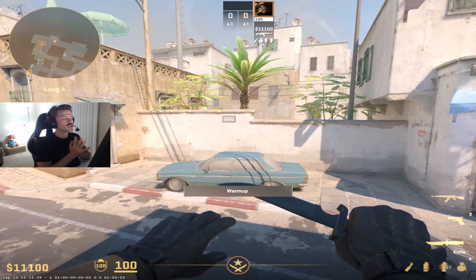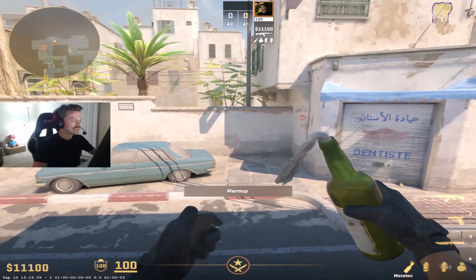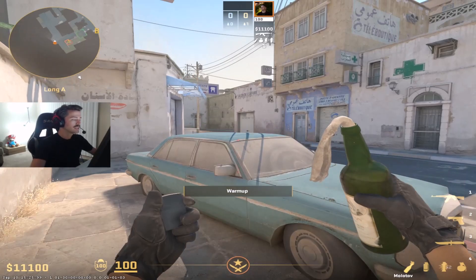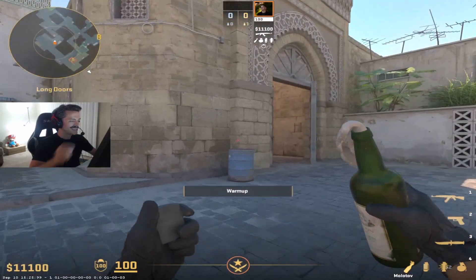Hey gang, in this video I want to show you guys some mollies that you can throw to clear out the car position at long A. A lot of times people throw a molly here, but it's not gonna clear a guy crouched over behind cars. So I'm gonna show you a second molly you can throw that's gonna clear this further position.